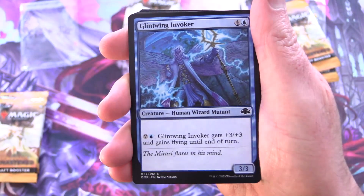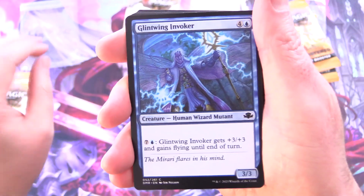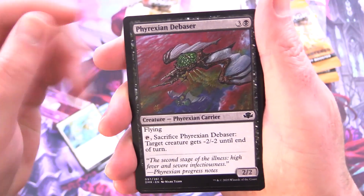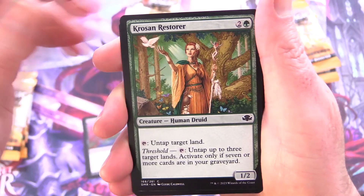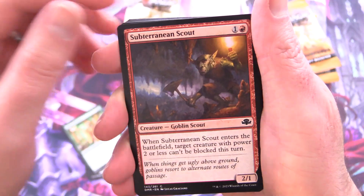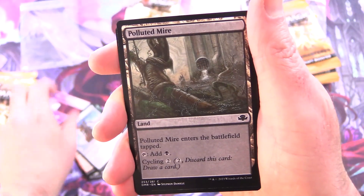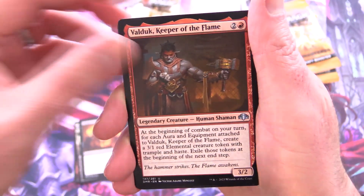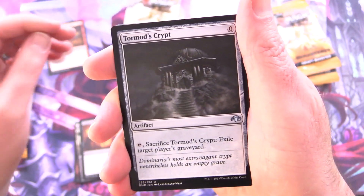Let's crank up the lighting. We have Glintwing Invoker, Oromancer, Phyrexian Debaser — the Phyrexians are even here as well. Krosan Restorer, Subterranean Scout, a Goblin Scout, Dragon Engine, Polluted Mire, Terror — pretty iconic artwork on that one. Valdut, Keeper of the Flame — a legendary, we'll chuck those in as well.